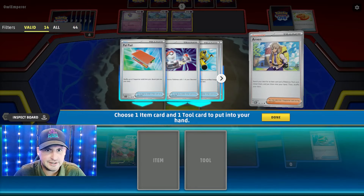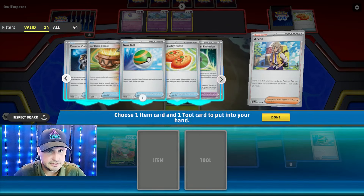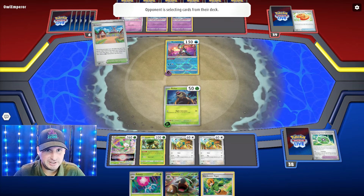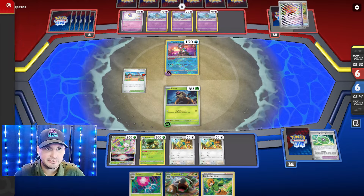We're going to get the V. We'll put the energy there, go get a Turtwig. Then I'll get the tool and use Buddy-Buddy Poffin to get two Dunsparce. This is awesome! Now we evolve — one, two — because now we can get our Torterra and a whole bunch of other Pokemon, get the energy, get Gardenia's Vigor up. We're golden. This is actually a really good start whether we get knocked out or not.